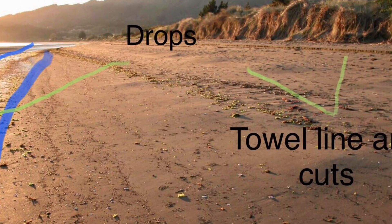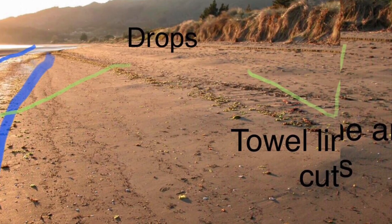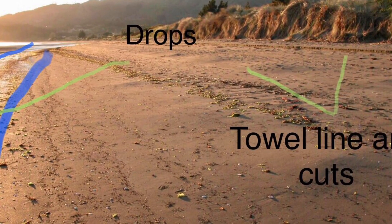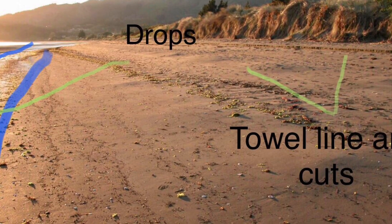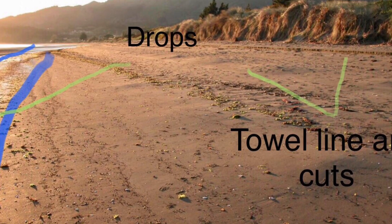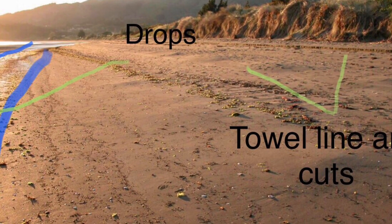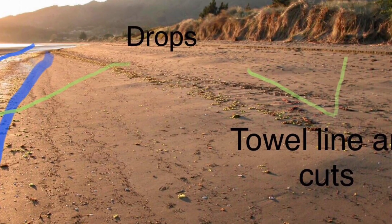In this next image, you can see drops, the towel line and beach cuts. The towel line is usually just above the high tide mark. This is where people sit and enjoy the day at the beach. At the end of the day, they lift and flick their towels, losing their valuables. Cuts are where heavy or storm seas have dragged away the sand or eroded the banks, exposing long lost treasures. Always hunt these zones, especially after big seas.